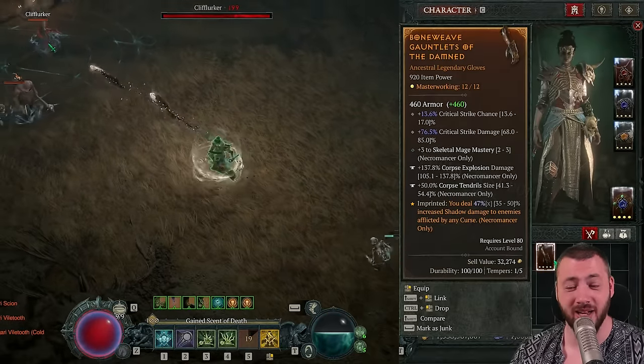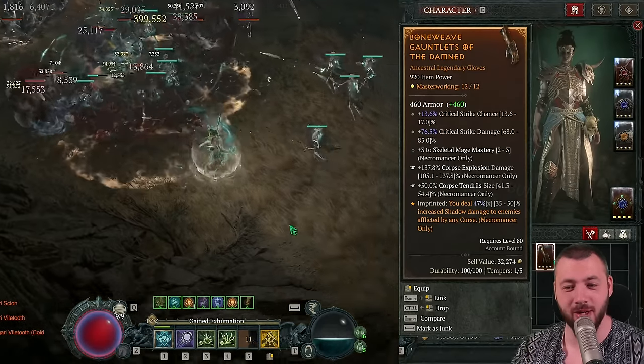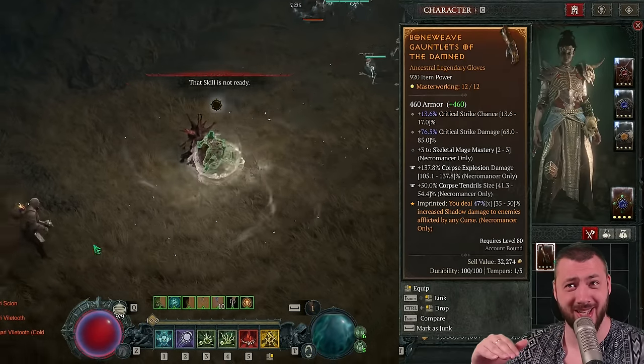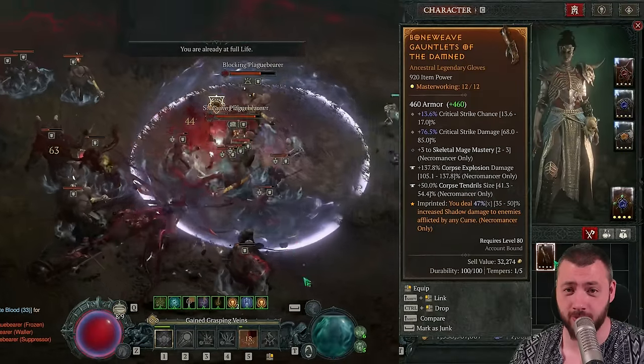Critical strike chance is not to be underestimated. The gloves deal 47% increased shadow damage to enemies afflicted by any curse — yes, that is the new ~50% multiplier. Just like that. Any curse — Decrepify or Iron Maiden — gives a huge amount of bonus damage.